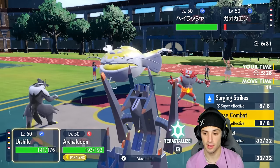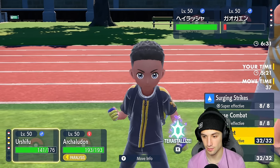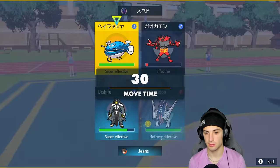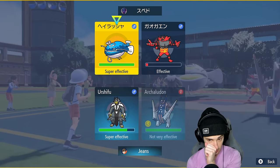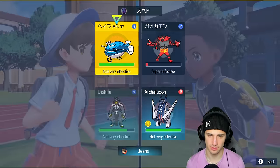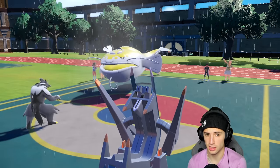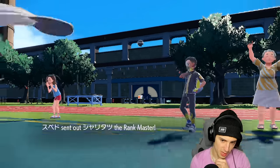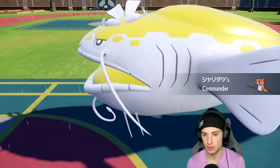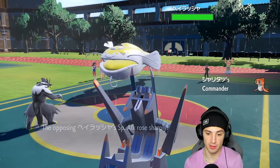From here I can go for Aqua Jet, Surging Strikes, or U-turn out of here. I think from here we just want to Close Combat — he swaps into Tatsugiri. I'm just looking to do as much damage as possible. I could start critting in the rain, but Close Combat probably does more. So I'll stick with the crits since he swapped into Tatsugiri and he's just attacking me. Dondozo and Tatsugiri is a big-time problem — if I can just get rid of this Pokemon, we'll be thriving.